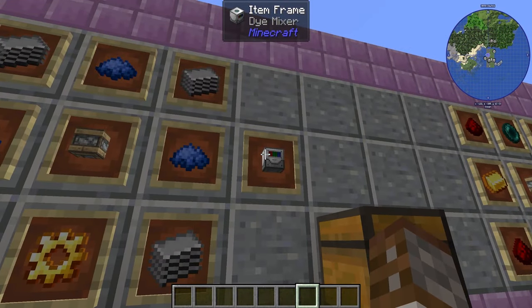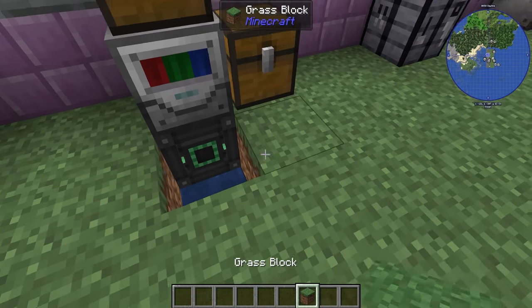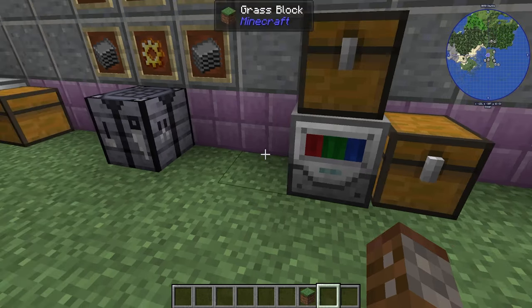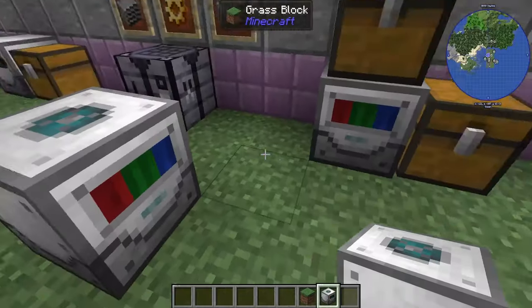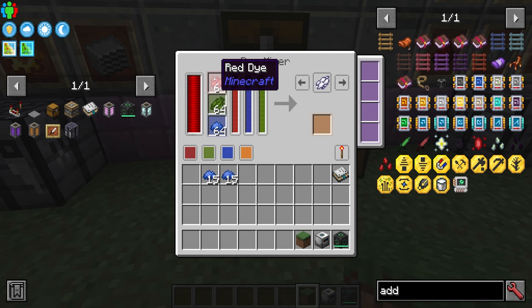Next up we have the Dye Mixer, made with four plastic, a gold gear, pity machine frame, and any three types of dye. It requires power and some dye pumped in. Each dye will give you three units of the internal buffer, and the internal buffer holds 300, so you can put 100 of each item in. You simply select what type of dye you want and it automatically creates that dye from the three input colors.